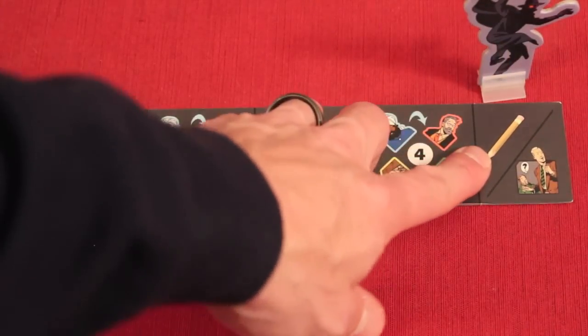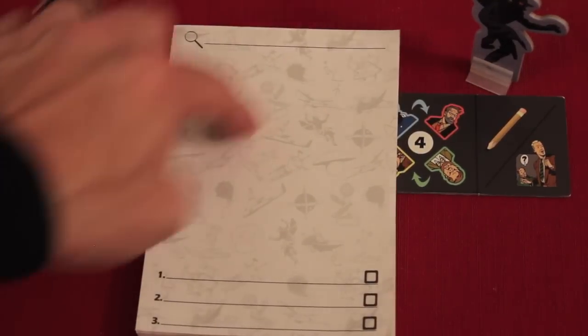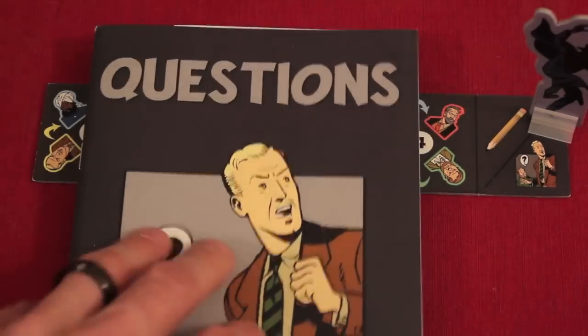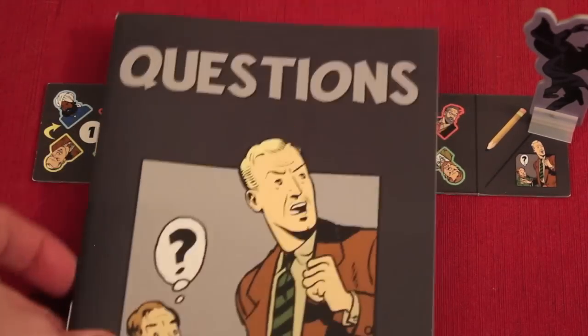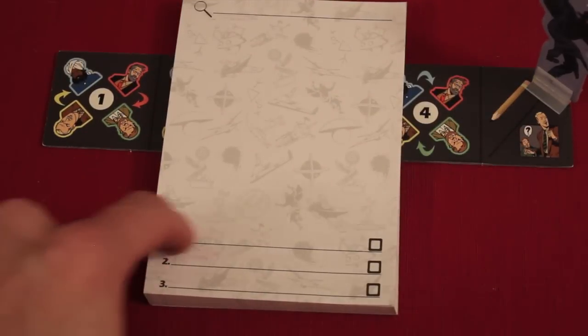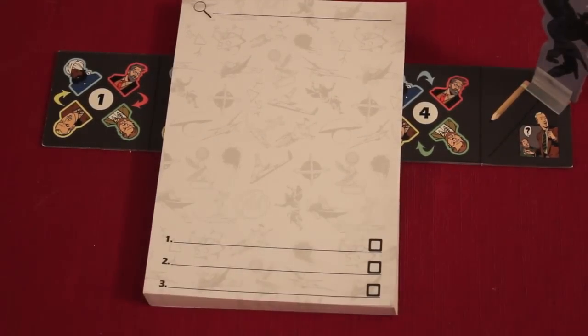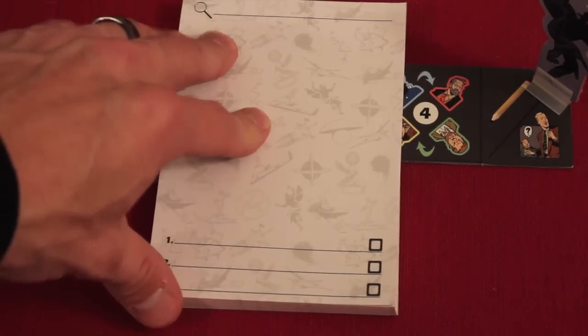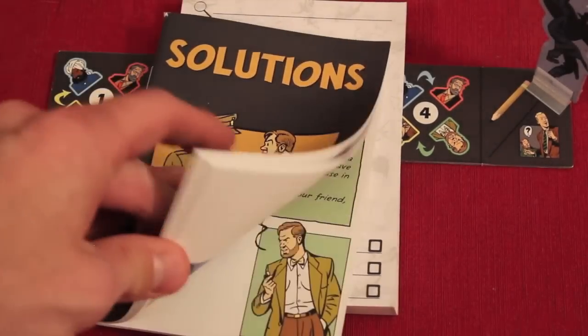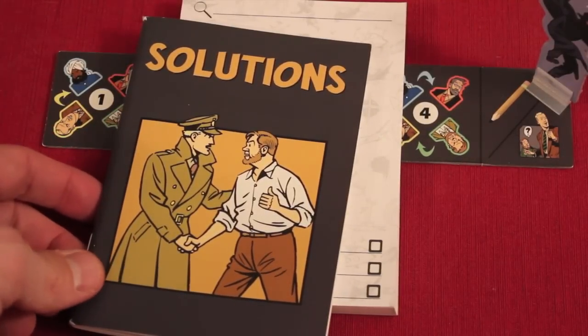When we get to the end, people get to write down notes on their notebook. There is a notepad where you write the name of the case and all your notes. After you've written your notes, there are going to be some questions. There's a big questions book that comes with this — you go to the case you're in and it will have three questions to answer about the case. You write down your answers. When you're doing these questions, you cannot talk with the other people — it's completely silent. Then someone gets the book of solutions, goes to the case, and it gives the solution for that, telling you everything about it.